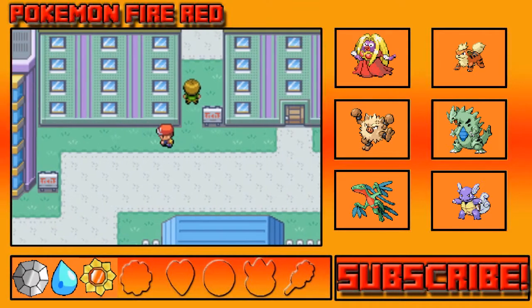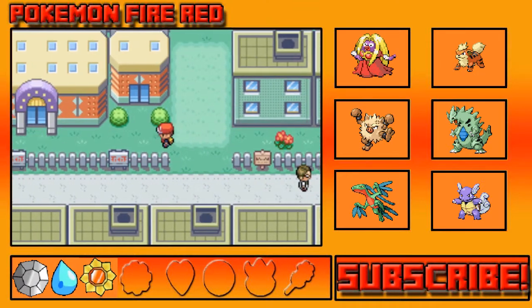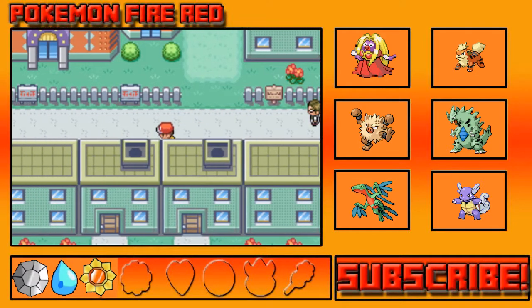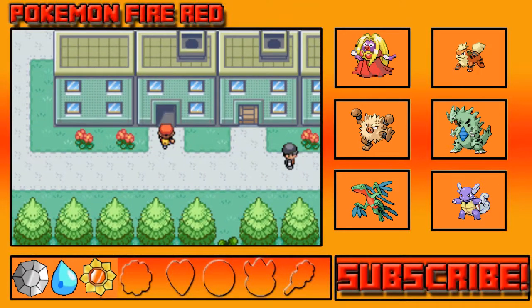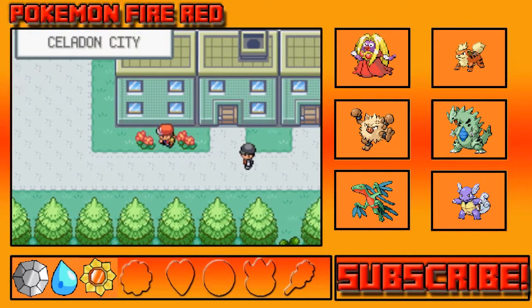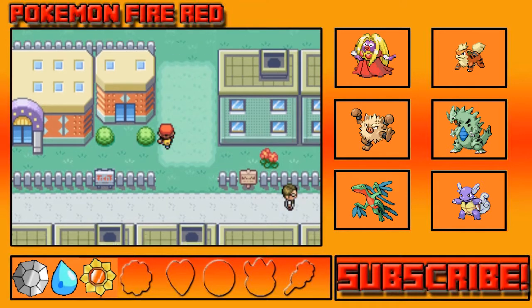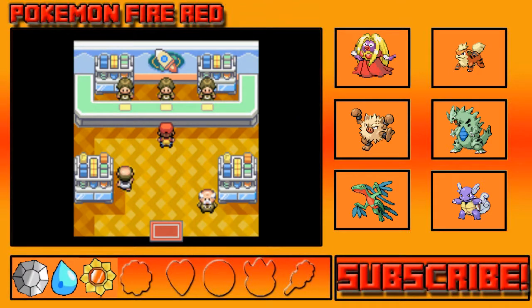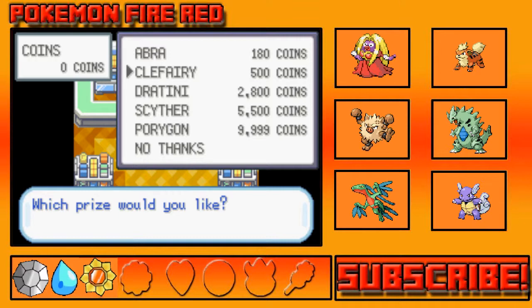I want to check out the Game Corner — can I see what I can buy with coins? I need a coin case. I think I can get the coin case here. Yeah, there we go. So these are randomized — there's a Grovyle which already has an Ampharos, a Hitmontop, a Skitty, and a Kangaskhan. The only one I've actually won is the Ampharos.